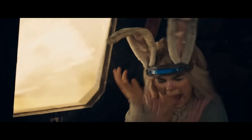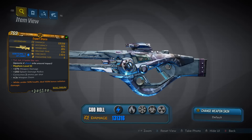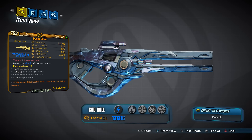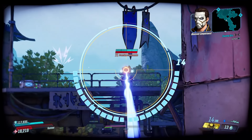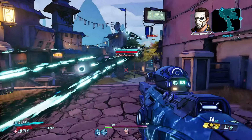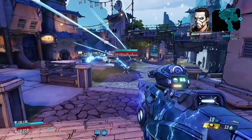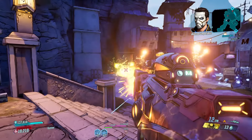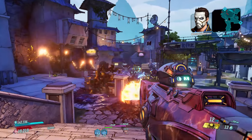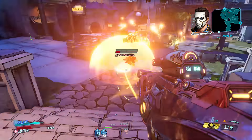Next up we have the Storm and the Firestorm, both Maliwan sniper rifles. When fired, the Storm will generate electric orbs above the shot's impact — these hang around dealing shock damage. The Firestorm will cause fireballs to rain down from the sky. Therefore, the Storm is great for taking down shielded enemies.